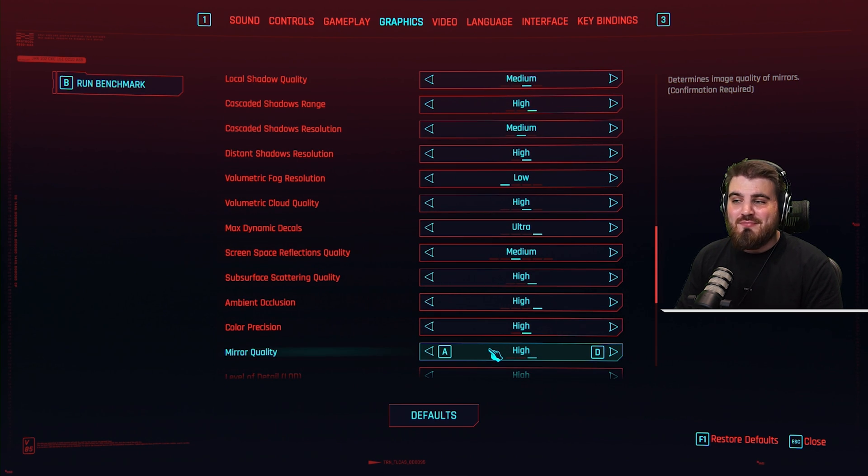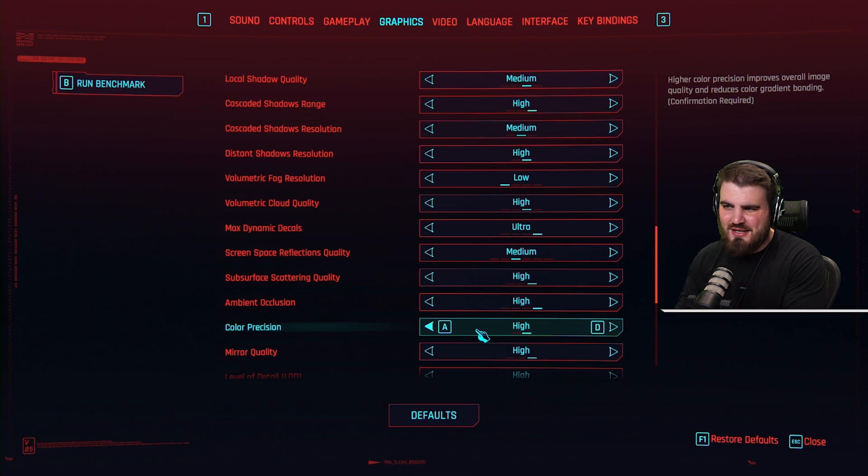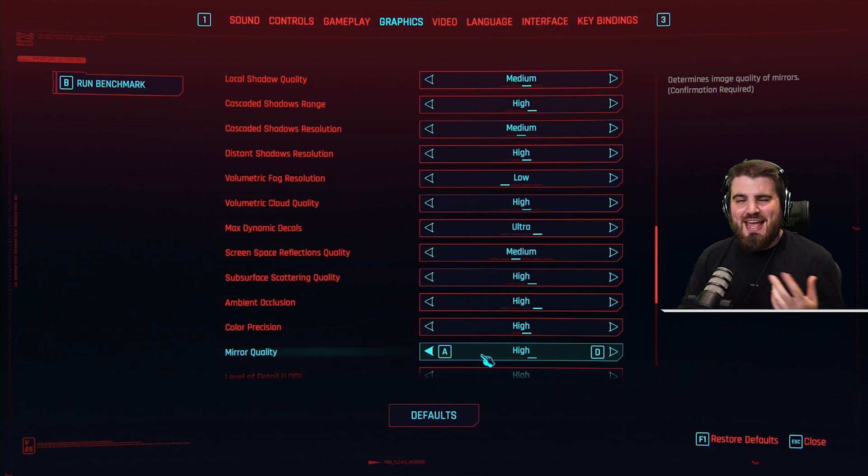Mirror quality: it does affect FPS when you are using a mirror — such as during character customization or when you're looking in a mirror in game. But in those scenarios, you don't care too much about crazy performance anyway, and you'd rather just make your character look better.